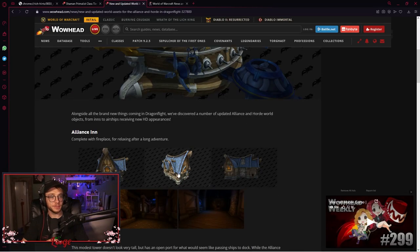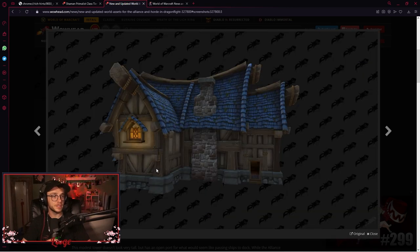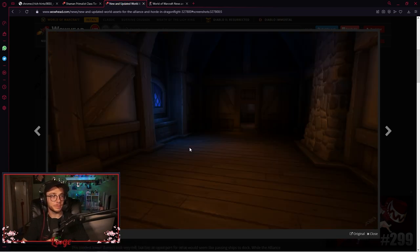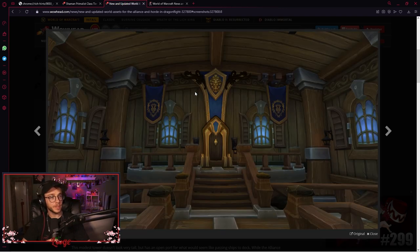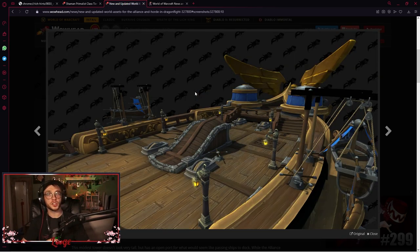They got new world assets — they redid the Moon Guard house, that's actually sick, I love that. And they redid the Alliance towers, that's nice. Oh, it's the inside of the boat — yeah, that looks so much better.